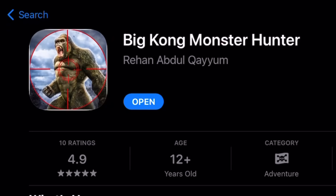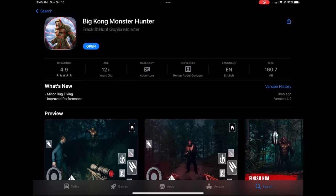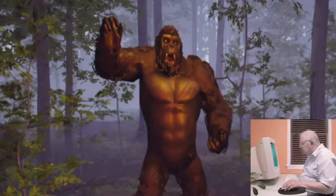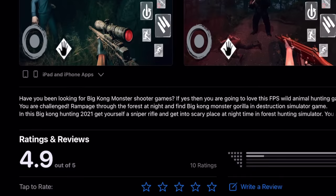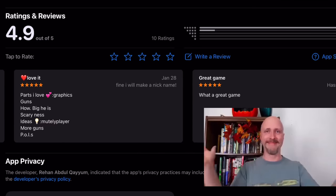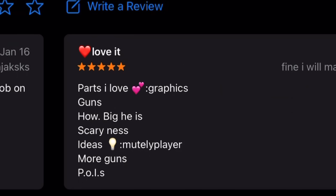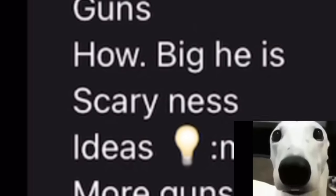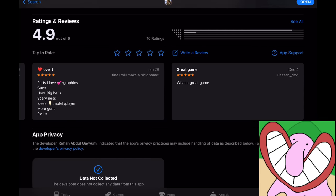The first game I'm going to be playing is Big King Monster Hunter. Okay, so slight difference — instead of hunting bigfoot we're hunting King Kong, because why not. Reading the description, the game says: 'Have you been looking for big king monster shooter games? If yes, then you are going to love this FPS wild animal hunting game.' And looking at the reviews, all of them give it a five star rating saying stuff like 'parts I love: graphics, gun, how big he is, and scariness.' Wow — with reviews like that I can't wait to play.